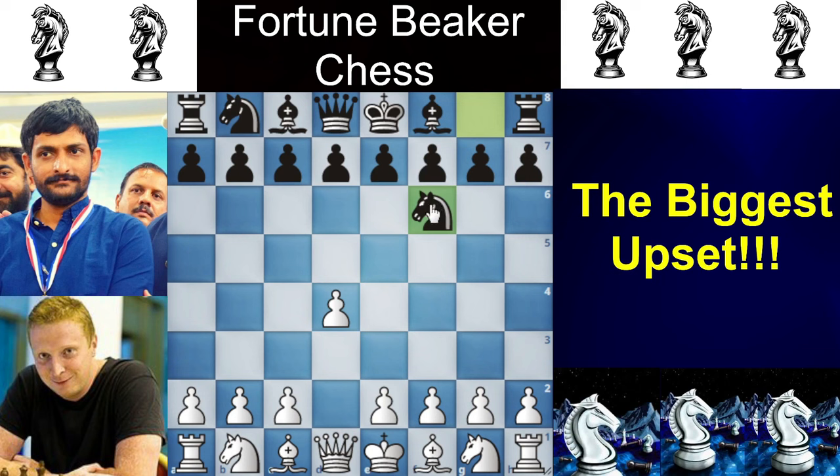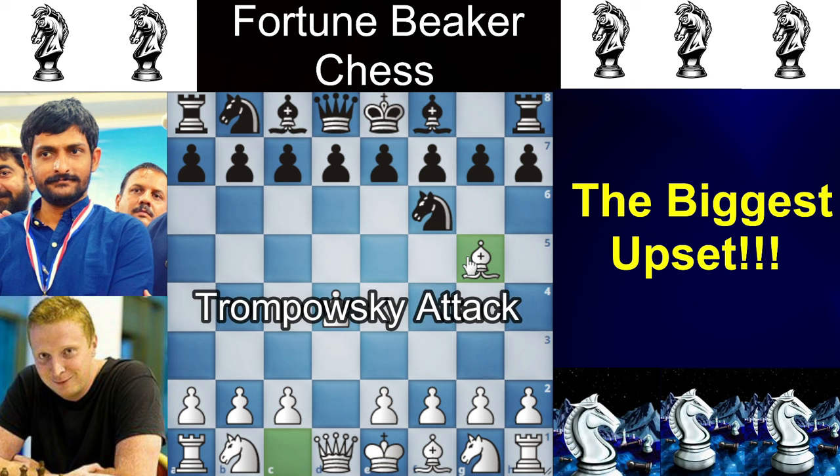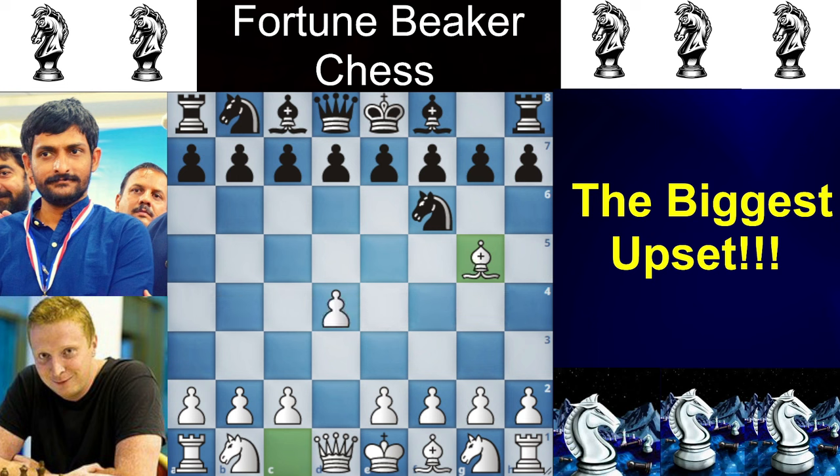And now, a surprise on move 2: going Bg5 for a Trompowski attack. It's a surprise because it is a less-theory line, and with more theory the GM has more advantage. Now, there are many ways for black to play here. Black can play C6, black can play D5. But the main line and main move in this position is actually Knight to E4, and this happens in the game.